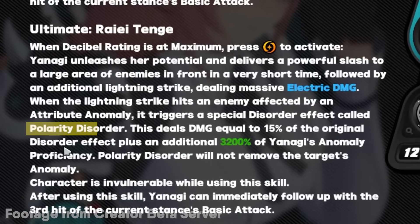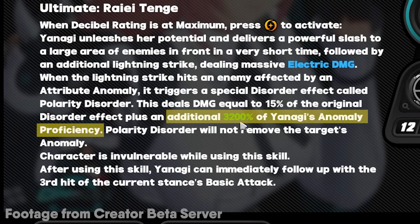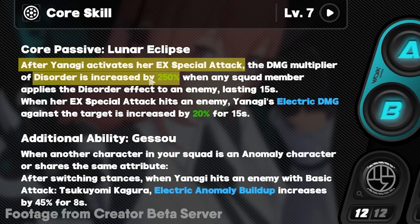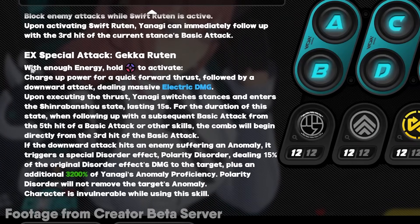First, looking at her ultimate, there is an effect named Polarity Disorder, and it's based on the current Anomaly effect. It's 3,200% of Yanagi's Anomaly Proficiency — that is cracked. Another core thing would be her core passive: after X-Special Attack, you get a 250% Disorder Damage Multiplier increase, so that's why you want to use her in a Disorder team. You get a lot more buffs if you use her X-Special Attack, including Damage Bonus.